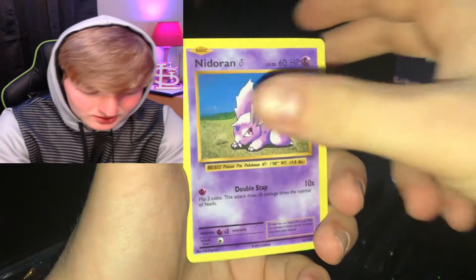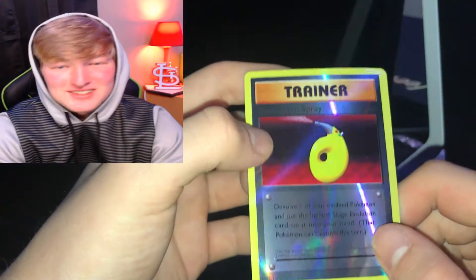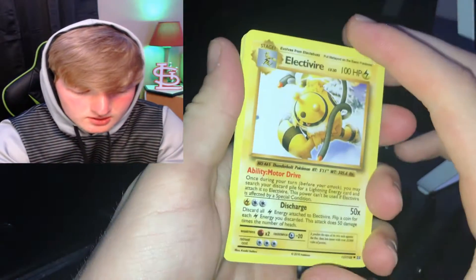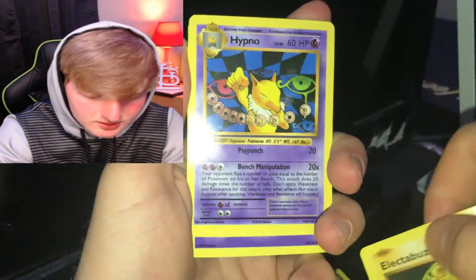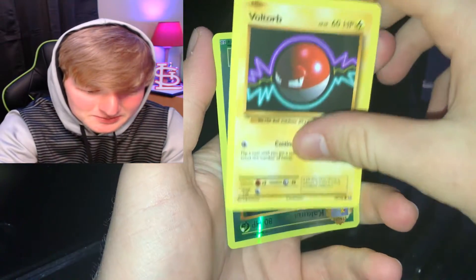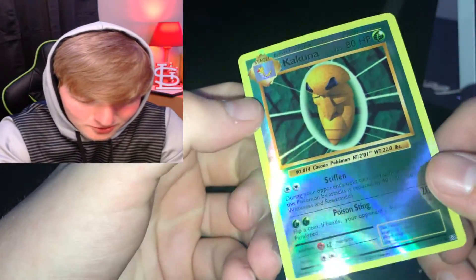Farfetch'd, Nidorino, Nidoran — and a holo Trainer, let's go! Time for the Blast Boys pack. Brock's Grit, yes sir! Electivire, sheesh. I like the Buzz. Hypno, Drowzee, Psychic Energy, a bunch of Psychic trainers, Voltorb, and a Kakuna holo — bro, oh yeah!